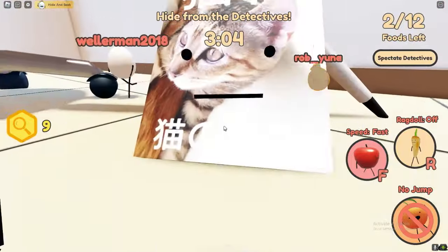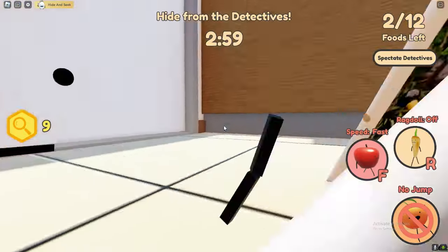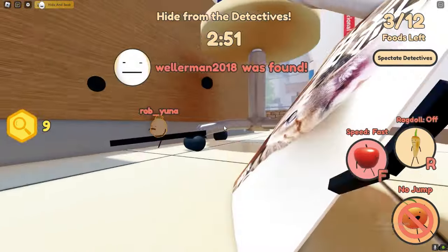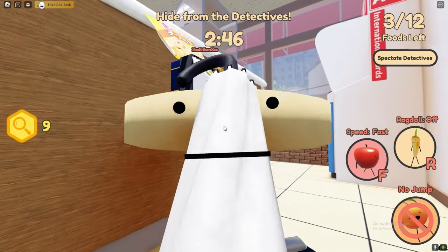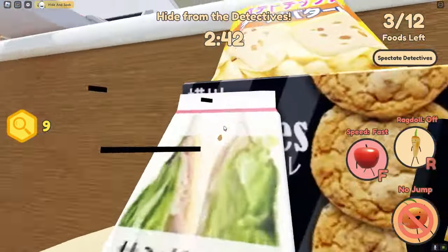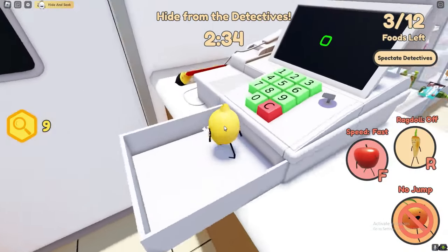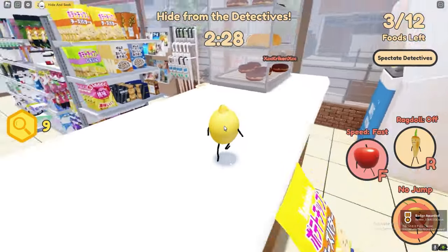I just put in the code and opened it. We need to quickly grab that food item before the detective egg gets us — this is close! We might get caught, but we got it! That's how you get the Konasami potato chip skin.